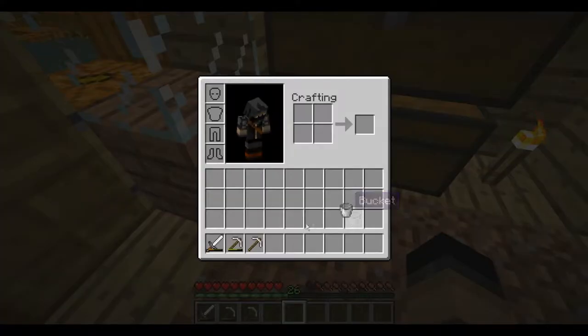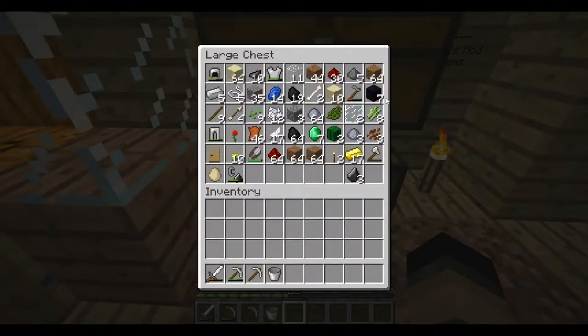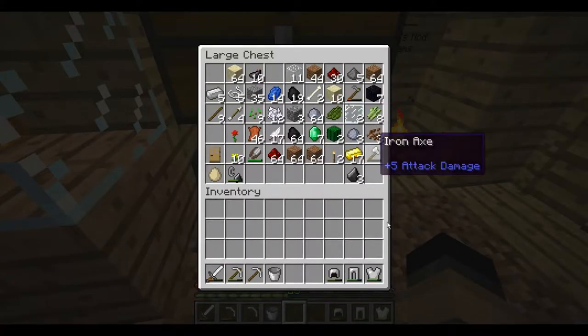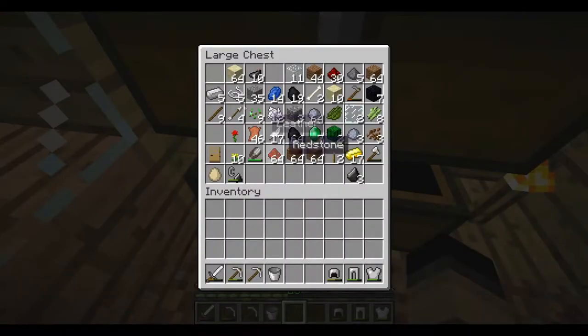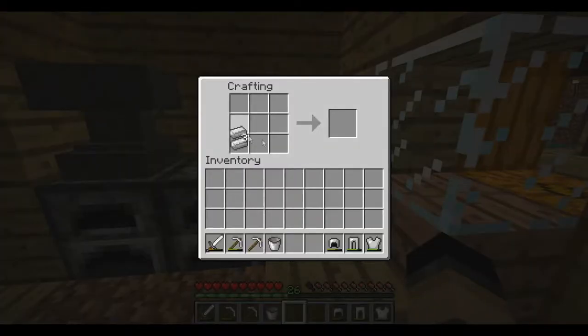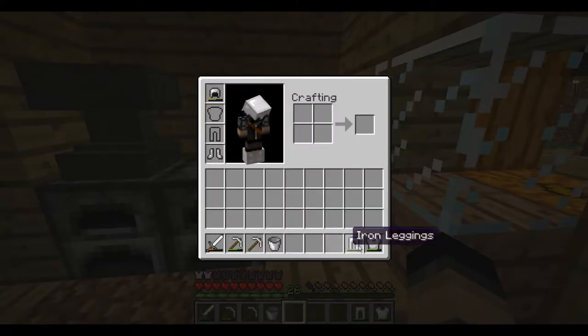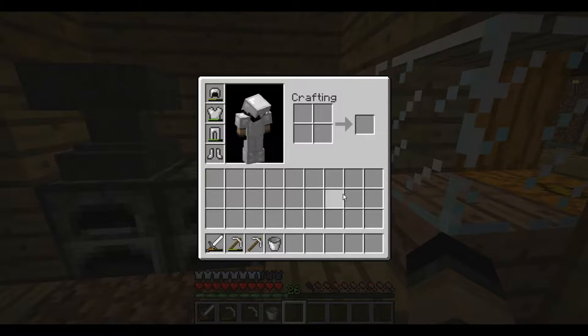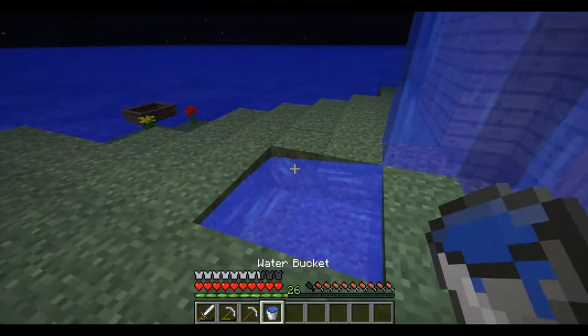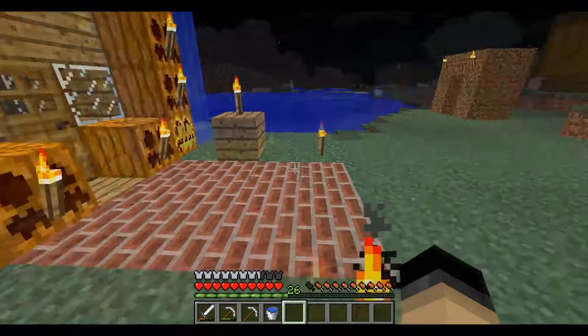Now we got this. Bucket - I want to fill it with water before we leave. And what else would I need? I might need my armor, yeah, in case I fall in some lava. I forget what happened to my boots. Let's put these in the crafting table. Oh yeah, that's what I call boots. All right, ready to go. So I need to get some water - my handy-dandy little pool of water.